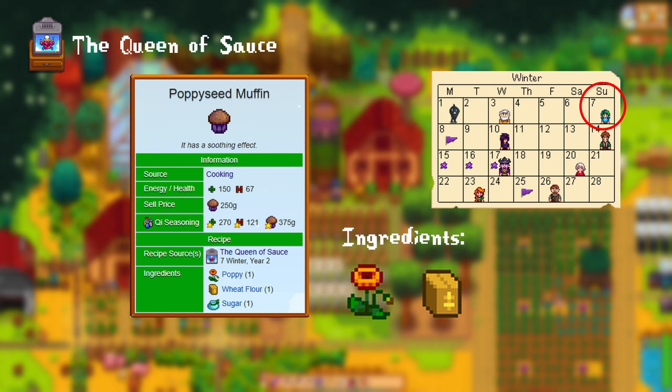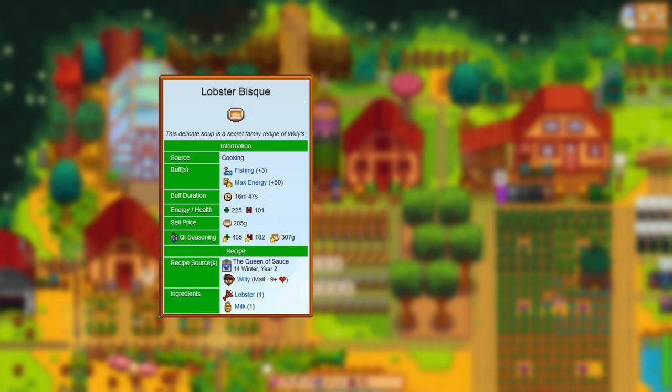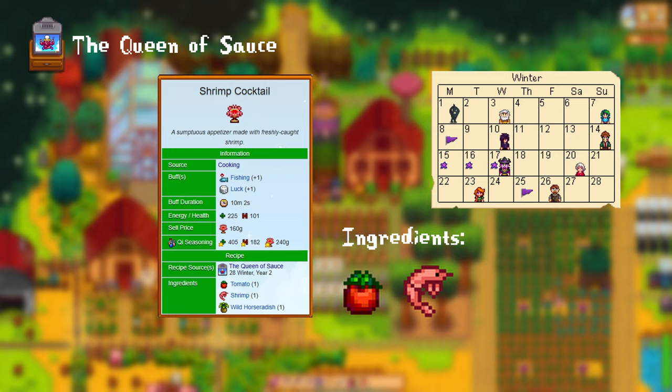14th of Winter, Year 2: lobster bisque. For this you need 1 lobster and 1 milk. Additionally, if you have more than 9 hearts with Willy, you can get this recipe in the mail. 21st of Winter, Year 2: bruschetta. For this you need 1 bread, 1 oil, and 1 tomato. And lastly, 28th of Winter, Year 2: the shrimp cocktail. For this you need 1 tomato, 1 shrimp, and 1 wild horseradish.